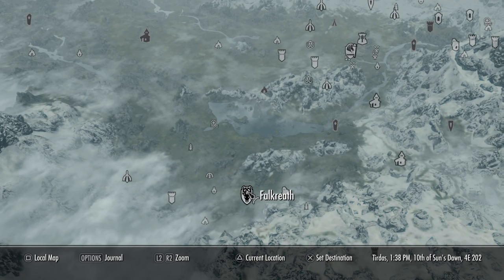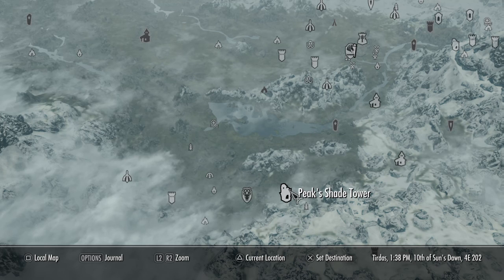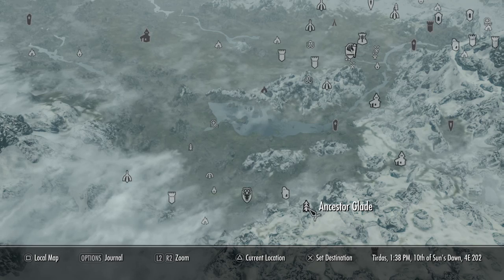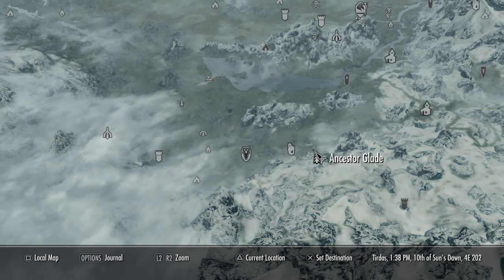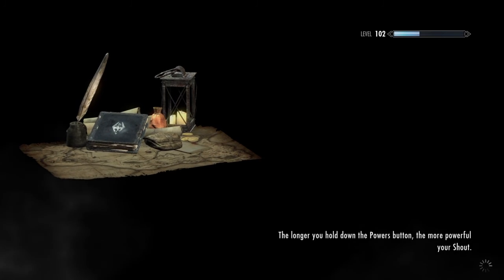We'll go down to Falcreath and it's just east of it. As you can see there's Peakshade, and Ancestor's Glade is where we want to go. I'll zoom in on the map a little bit here so you can see a little better where it's at. Like I said, it's just east of it. If you walk east, wait till you see the tree pop up. We'll go ahead and fast travel here now.